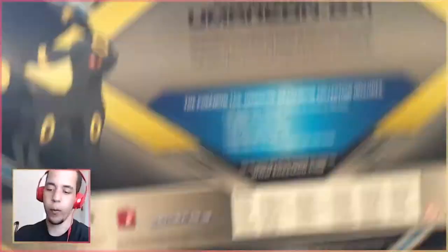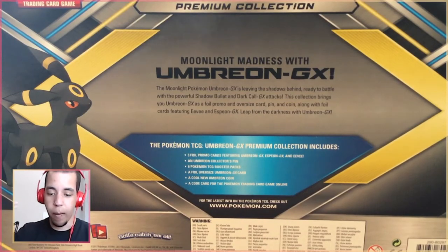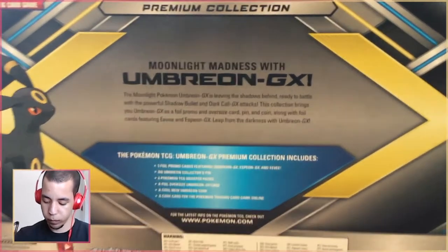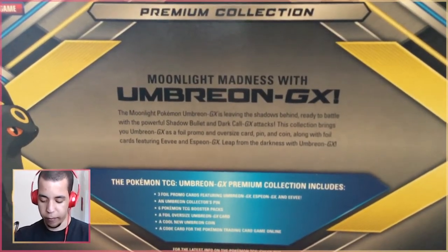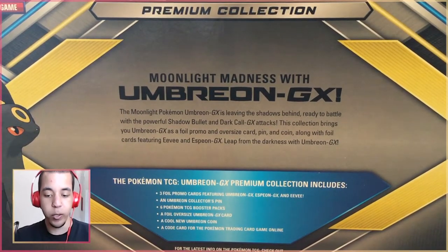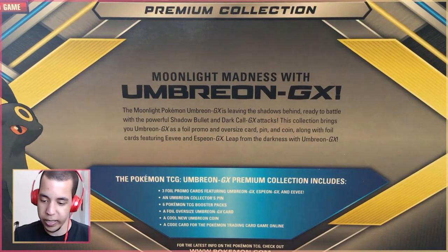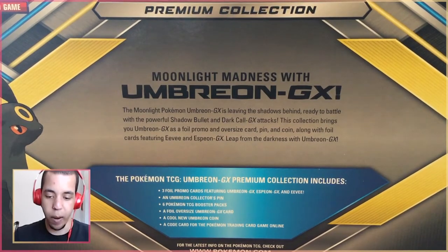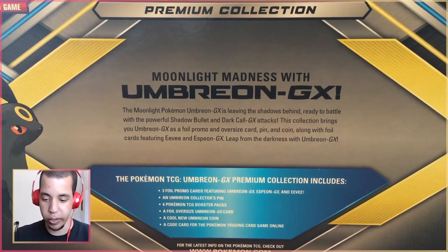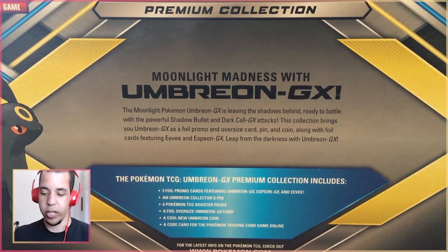A couple weeks ago we opened up Espeon GX — you can find that link in the description. Obviously these work together. This says, after we focus in: 'Moonlight Madness with Umbreon GX. The Moonlight Pokemon Umbreon GX is leaving the shadows behind, ready to battle with the powerful Shadow Bullet and Dark Call GX attacks. This collection brings you Umbreon GX as a foil promo, oversized card, pin, and coin, along with foil cards featuring Eevee, Espeon, and Leap from the Darkness with Umbreon GX.'